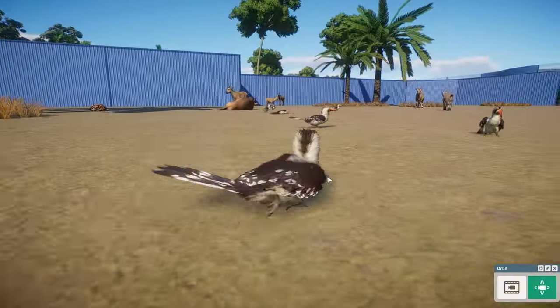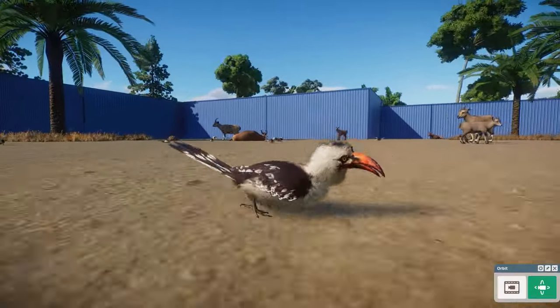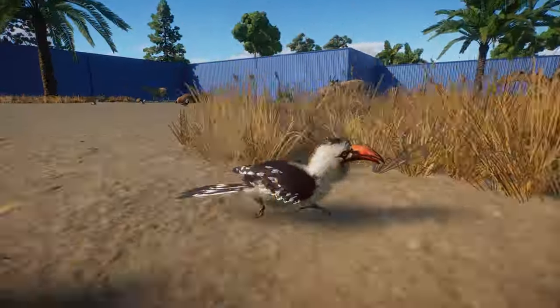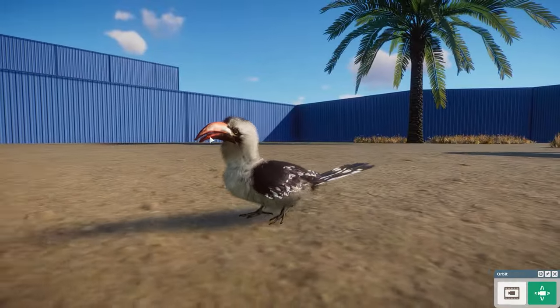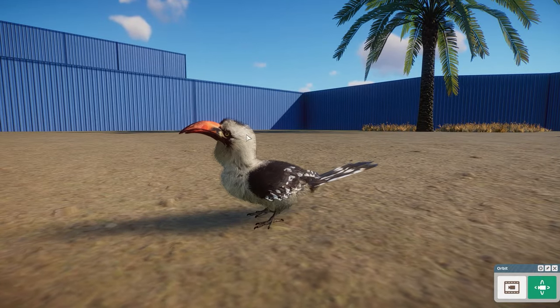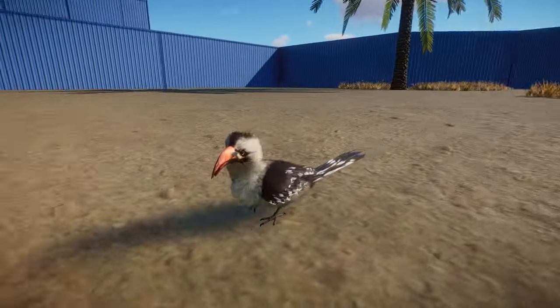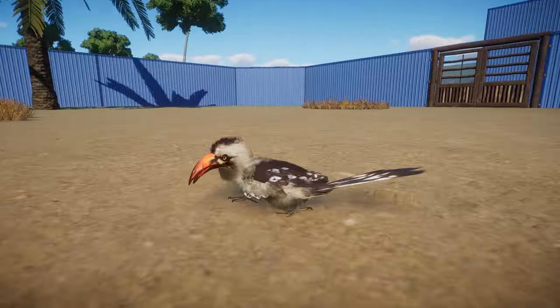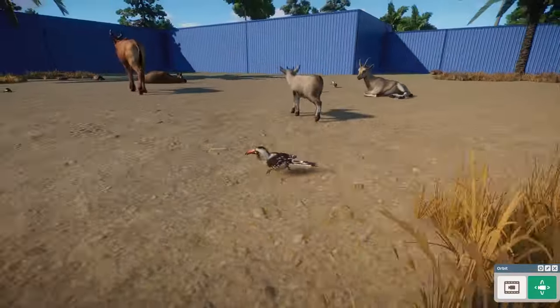Moving on from there, we have the Tanzanian Redbilled Hornbill — otherwise you guys might know this guy as Zazu. Really beautiful job on here by, you guessed it, Great Cake Mods. Again, we have a little bit of that fur shell issue right there, Great Cake, but I'm sure you can fix that up in no time — just regenerate your fins or something. But it is a very beautiful looking animal. These guys are perfect for your little aviaries.